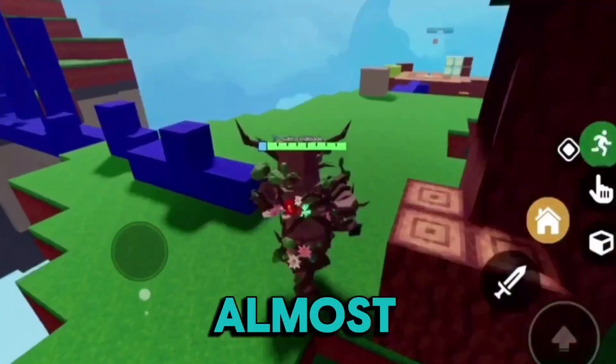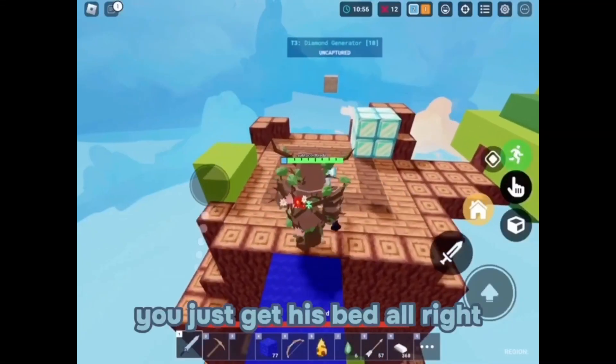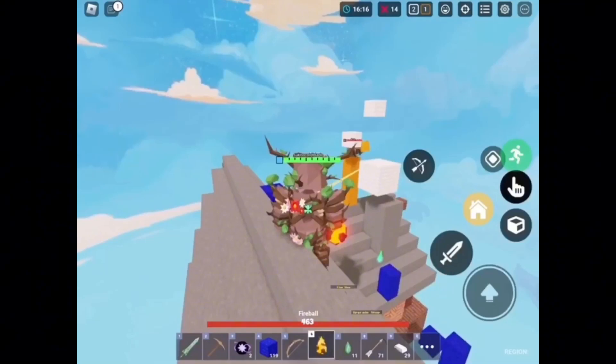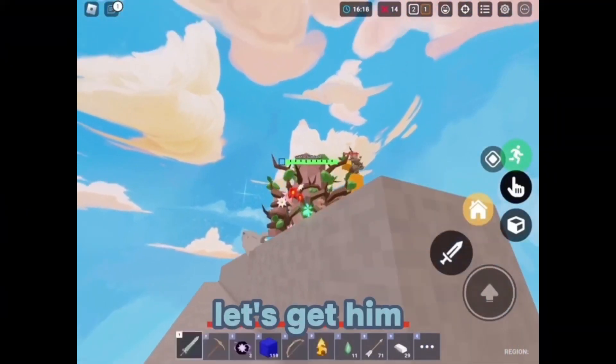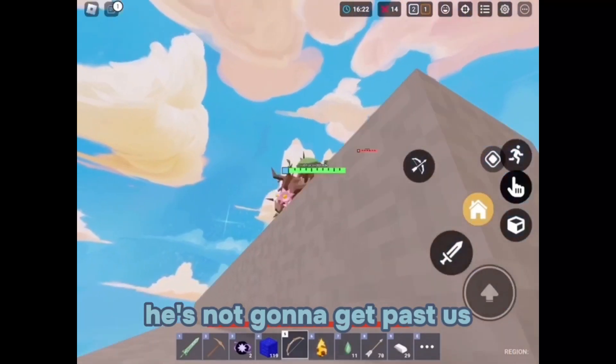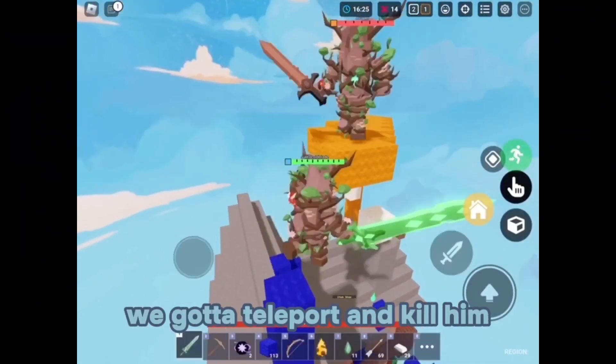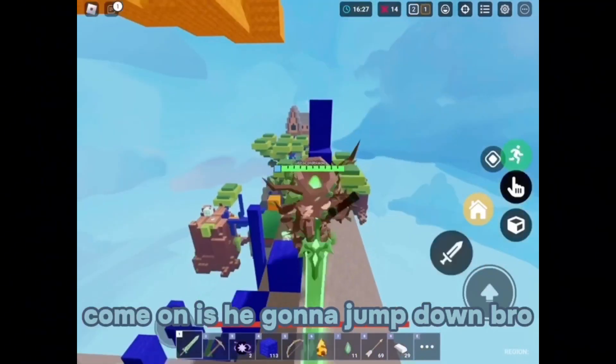We've got almost 400 HP. I'm gonna just get these diamonds and then get his bed. Let's fireball him — he is not gonna get past us. Let's bow him — we're missing all our shots. We gotta teleport and kill him.